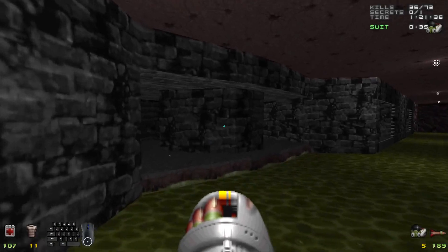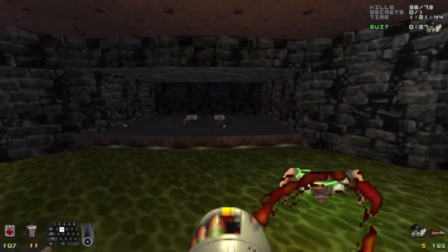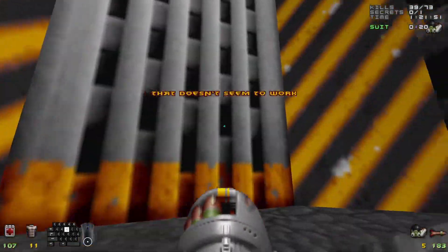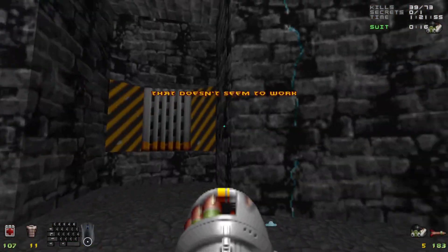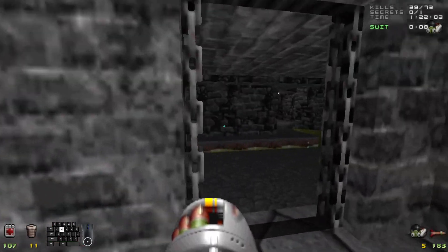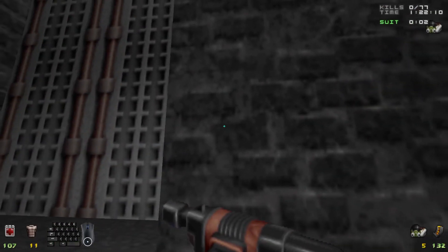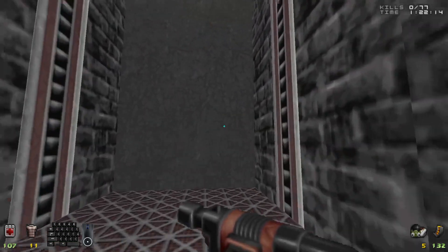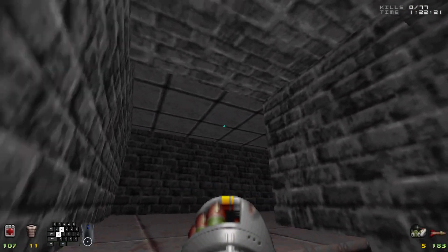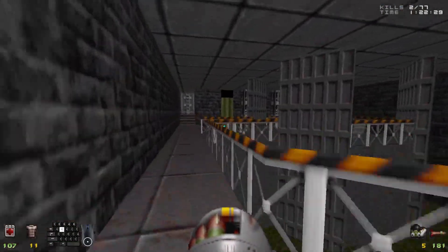Go down the stairs a bit and you'll hear a stone piece open, revealing a couple of Stalker Boys. Go all the way down for another one, and you'll realize we're at a dead end — none of these three doors open from this side, so we must find an alternate path. This is where the detour to the next map comes into play. Throw that switch to open this door and onward to the castle — temporarily, of course. The castle has 77 total kills but no secrets, and there are only about five things to kill here in this part of the castle.